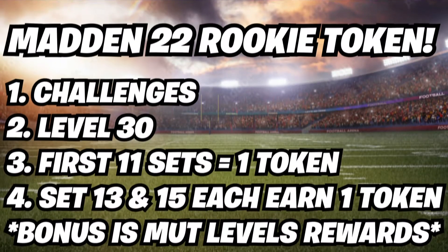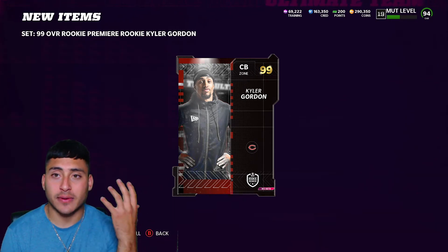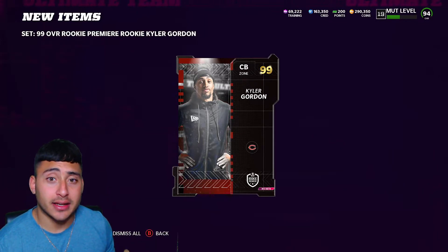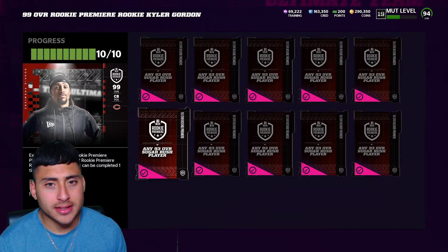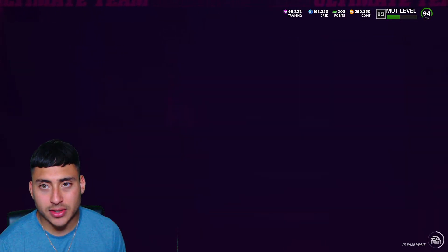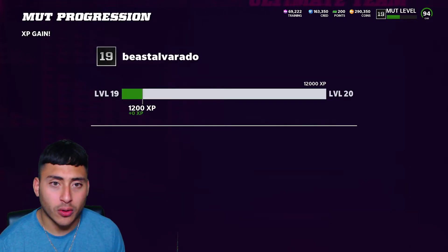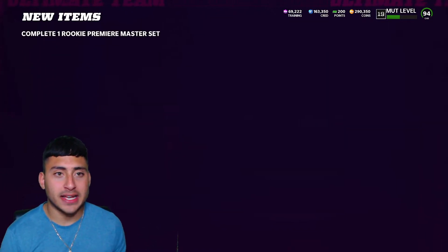Right here on the screen is the full explanation and layout on how to get your 15 tokens. If you're signed up for MUT Rewards, you receive a free token right off the bat within seconds. By doing the set we did get a 99-overall Kyle Gordon — I want to see how much he's selling for, just because I don't need him but I do need coins to do the rest of these sets to collect all the tokens.